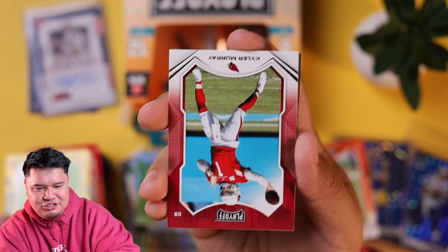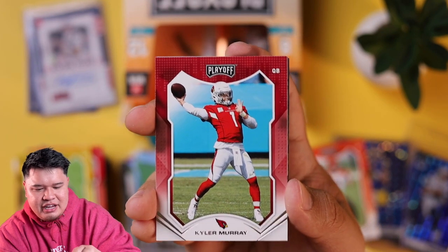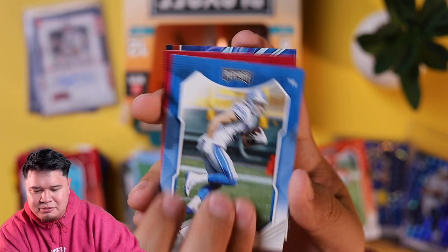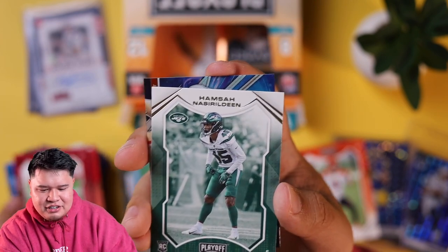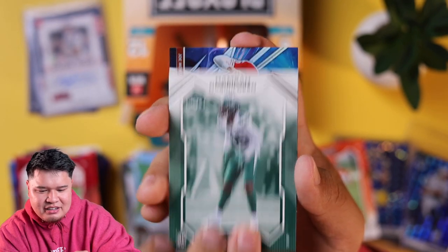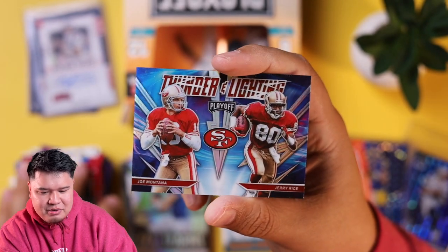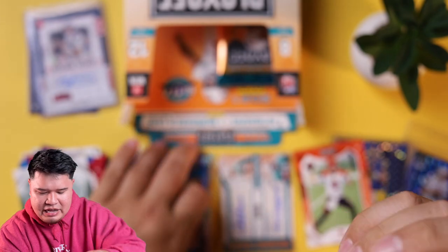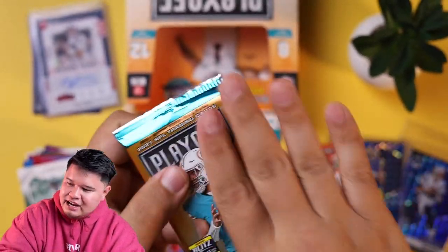Tony Gonzalez, Juju Smith-Schuster, Kyler Murray — shout out to the Asians in the NFL, aka only Kyler Murray, just kidding there are a couple. TJ Hockenson, George Kittle. Joe Montana and Jerry Rice Thunder and Lightning — the GOAT, maybe. I like Randy Moss better, but I'm not 40. Last pack magic — we don't even need any more. Box gave us enough.